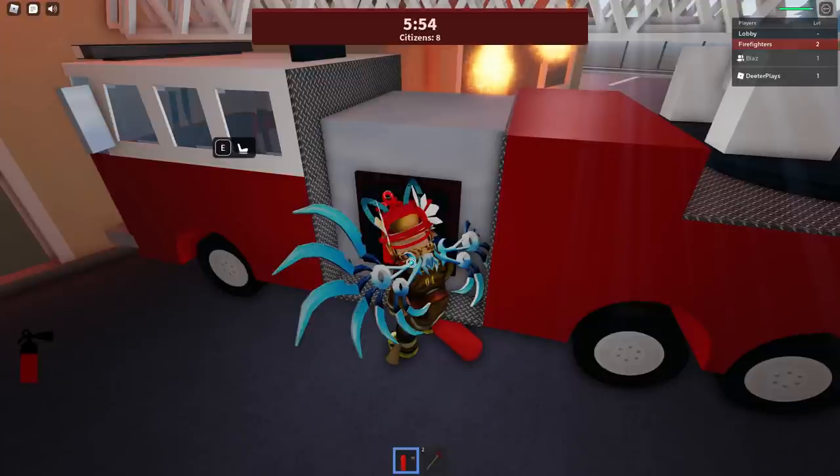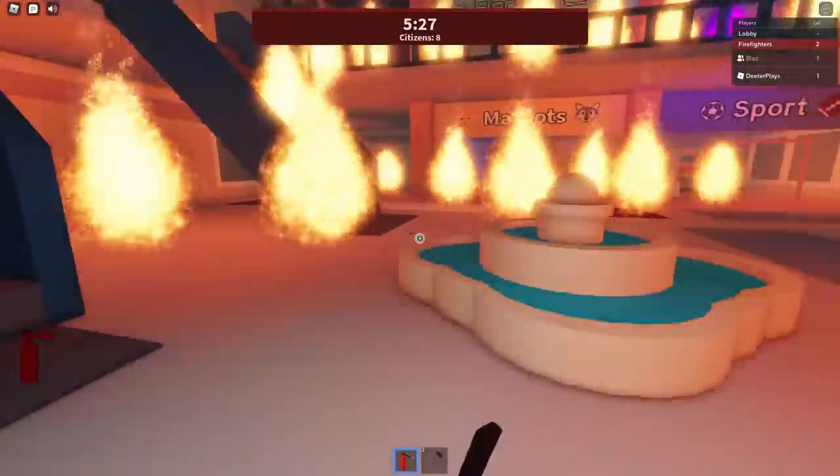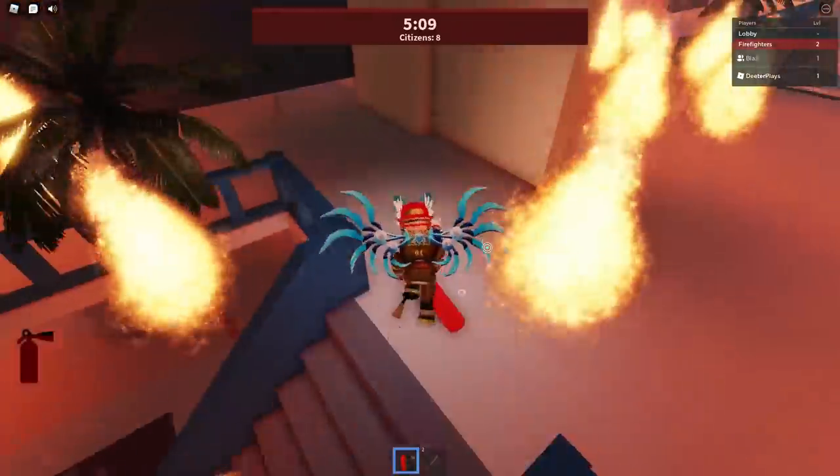I would recommend at first just try to find six of the purple flames and put those out. Now that we know we're focusing on those ones, we're going to go find those purple flames. Looks like we've got a couple of them now, and more new ones are spawning in spots where we've already put them out.